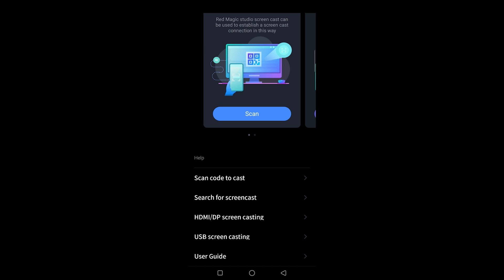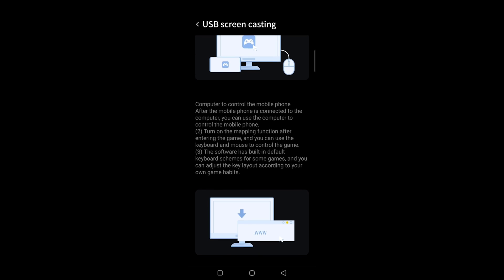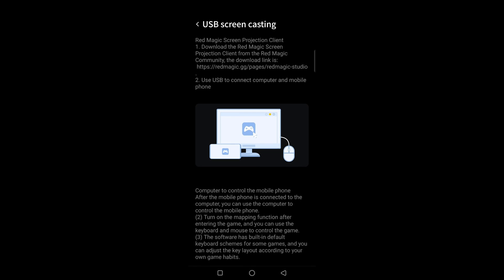The last — and definitely the most important one we'll be covering — is USB screencasting. That's the one you'll use to get around this issue with the Red Magic. It gives you detailed instructions right on screen. I would recommend using the cable that comes with the phone because it's a high-speed cable. If you need third-party cables, go on Amazon and look for Thunderbolt 4 cables with decent length, because you'll need a good reach for a PC setup. For this, you also need to download software on your PC called Red Magic Studio — the link will be in the description.